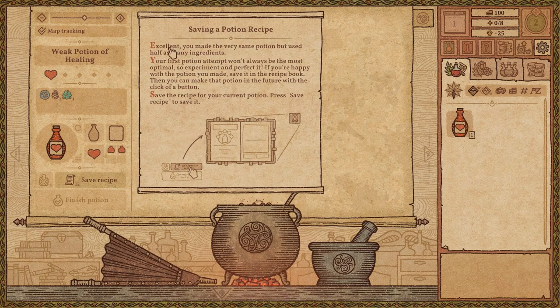Saving a potion recipe. Excellent — you made the very same potion but used half as many ingredients. By the way, this is a weak potion of healing — I suppose because it was just one of each. The first potion attempt won't always be the most optimal, so experiment and perfect it. If you're happy with the potion you made, save it in the recipe book. Then you can make that potion in the future with the click of a button. I'd rather save the regular healing, but okay.